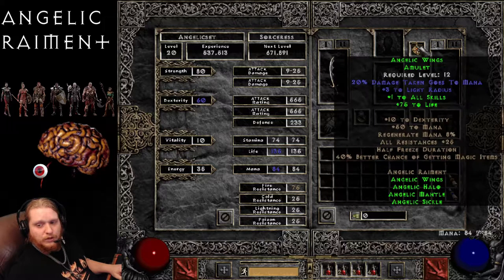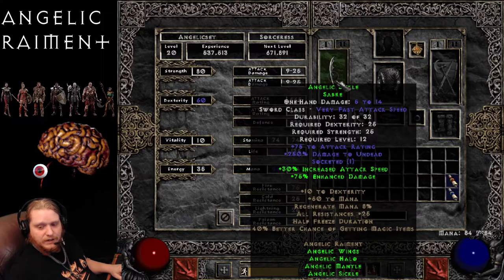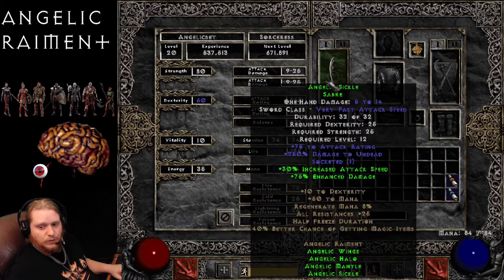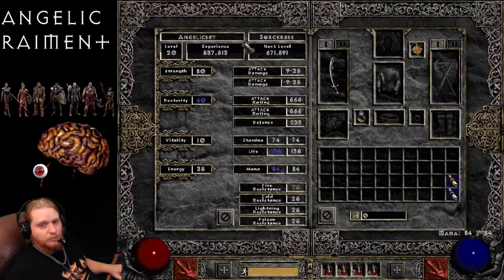So a pretty large gap there between the two. At level 12, 75 health can be the difference between life and death. And then on the Angelic Saber, we get 30% increased attack speed and 75% enhanced damage, but it still only brings us to 9 to 25 damage — which at level 12 is actually quite poor.